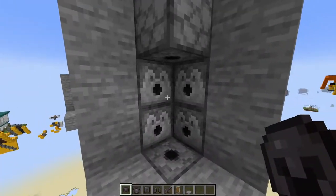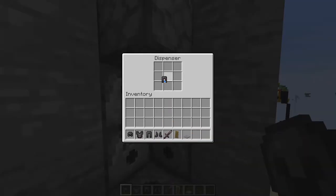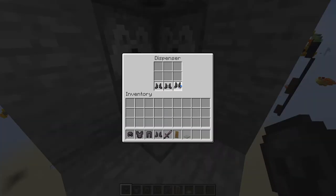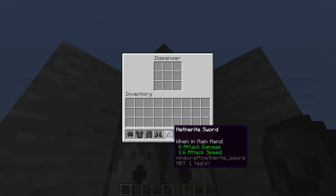Then what you want to do is throw all your items into this. I'm going to put all my helmets in this top dispenser here, put in some leggings there, some chest plates down here, boots over here, shields in the very bottom, and a sword in the very top one.